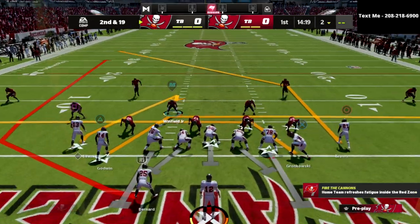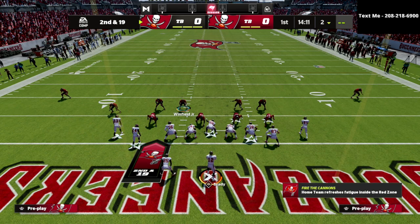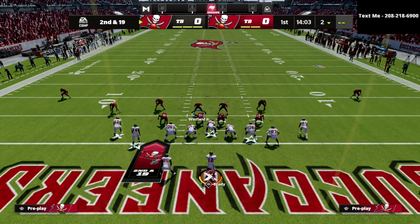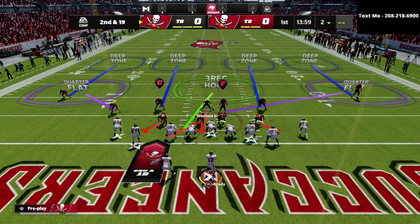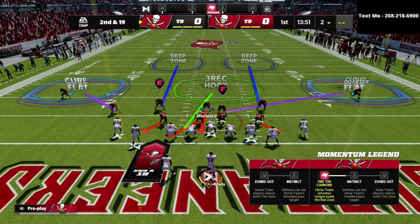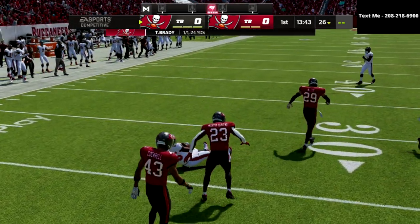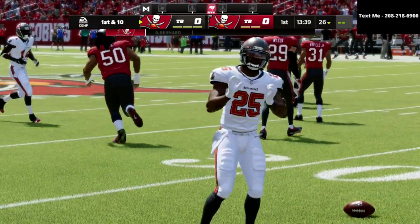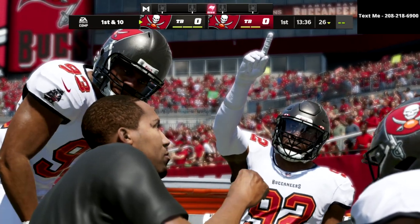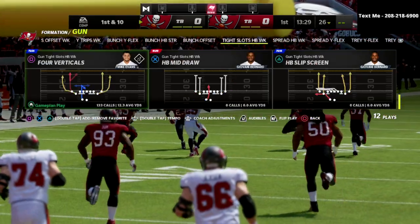Going to the mesh spot play and running it the meta way — audible to quarters, pinch D-line, pinch linebackers, crash up, bluff blitz the left defensive tackle, QB spy the right defensive tackle, blitz your user, and put cloud flats on your corners if you want them. If not, leave them in quarters — that's fine. Watch the nose tackle and see how your user gets freed up to go to that back for a split second. Because we have quarters there are no open seams — that's one of the main reasons I really like this defense.